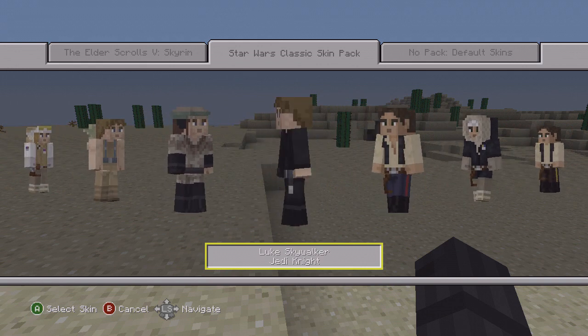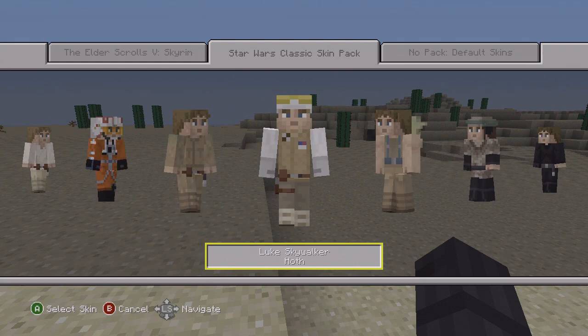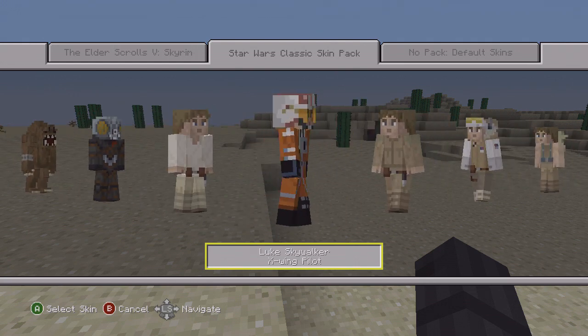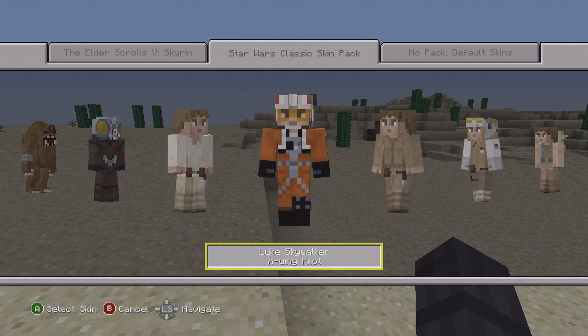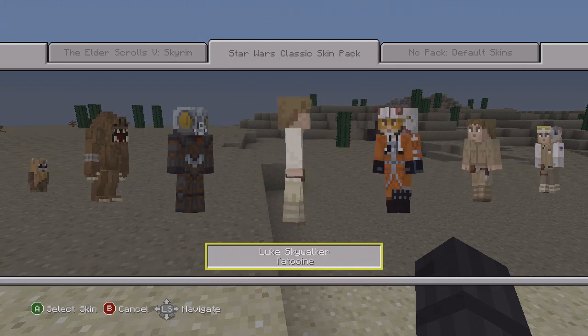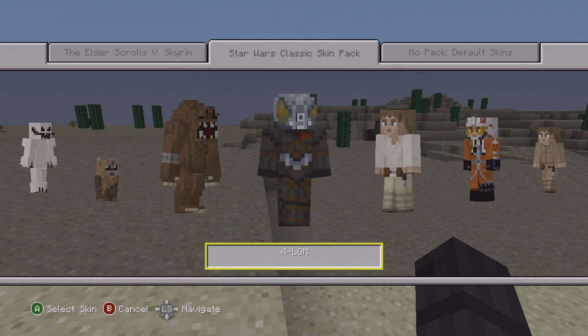We have Luke Skywalker — that's what's up — and then a couple more Luke Skywalkers as well. This is a really cool one right here: this is when he's flying around in his little jet fighter, all suited up, that looks really awesome. Moving on, we also have one more Luke Skywalker, and then we have 4-LOM, which is a crazy looking little alien creature.